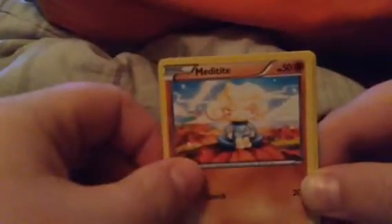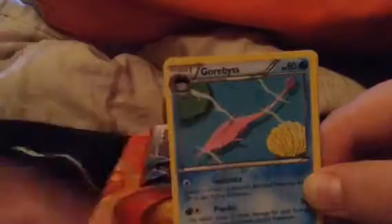So we got Beautifly, Lotad, Metang, Bidoof, Horsea, Magcargo, Sharpedo, Gorebyss, a reverse holo Doublade — and oh what? Two holo Ancient Traits in a row! That is nice.